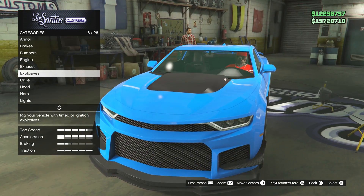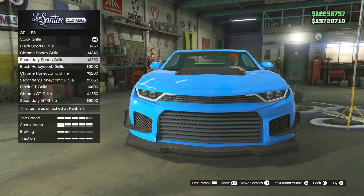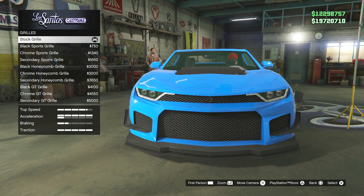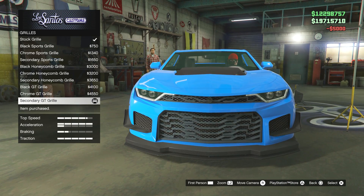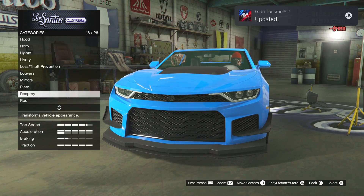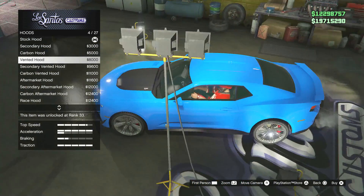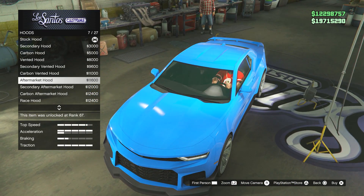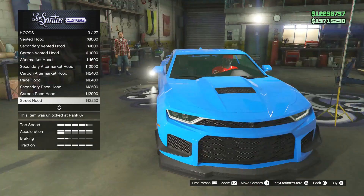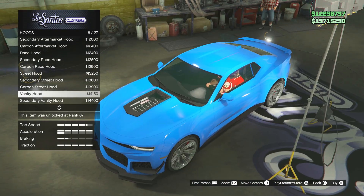Okay, grill — you can change the grill. It just changed the top part as well. In black I guess with the secondary color I can make it black — yeah, that looks so much nicer. Let's carry on. Hood — carbon hood, vented hood... where are the vents? Right at the back there — very, very subtle. Carbon vented aftermarket — oh, that's nice. We've got a window looking into the hood.